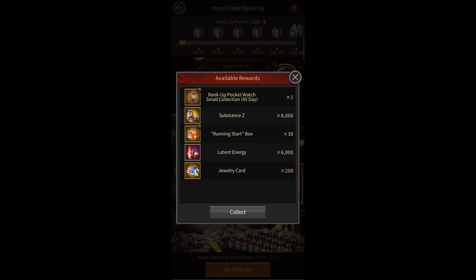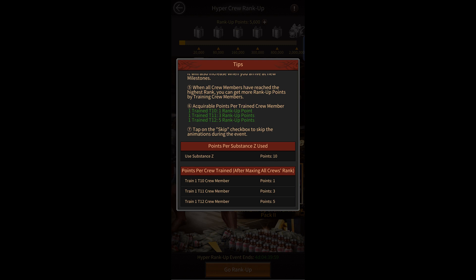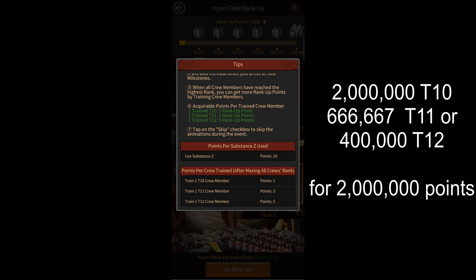If you're one of those few players who's maxed out the levels of all of their units, then you can also score points by training troops. Training 1 tier 10 troop will give you 1 point, training 1 tier 11 troop will give you 3 points, and training 1 tier 12 troop will give you 5 points. So you'll have to train either 2,000,000 tier 10 troops, 667,000 tier 11 troops, or 400,000 tier 12 troops.